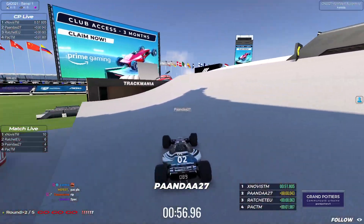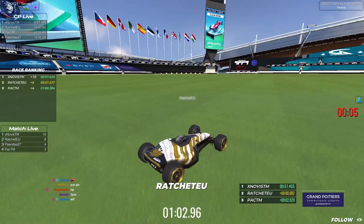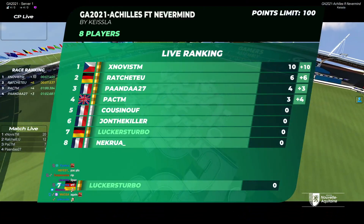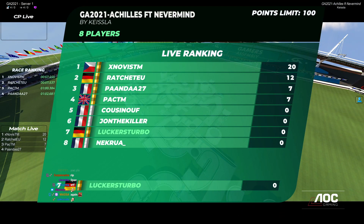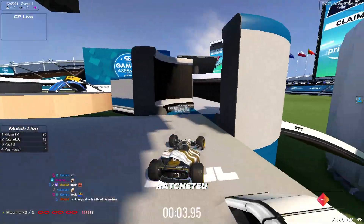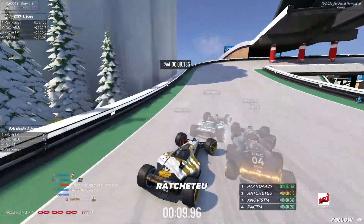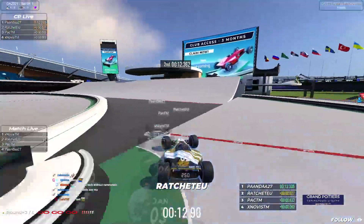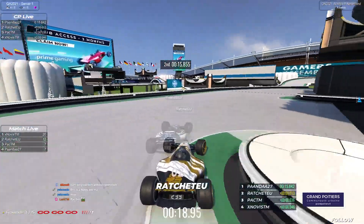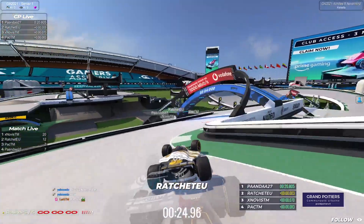Who's getting first? Panda with a mistake as well — so it's Ratchet or Novice. It's Novice on first with a .45 — a really good time there. But you can see they're risking so much and with that they are also losing it, but they want that 10-pointer. Novice and Ratchet with a very good start here, 20 and 12 points for them respectively. Into the third round we go. Novice looks unstoppable thus far with 20 points, though he heavily relied on mistakes in that prior round.